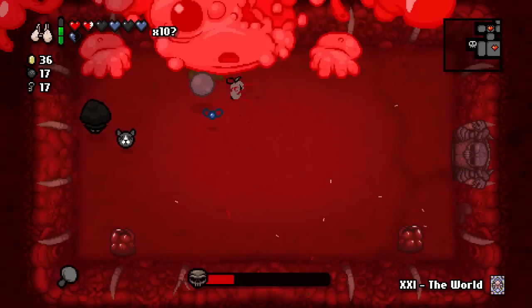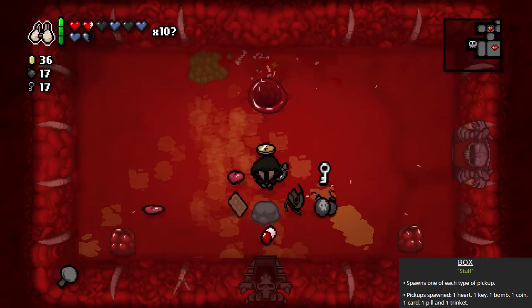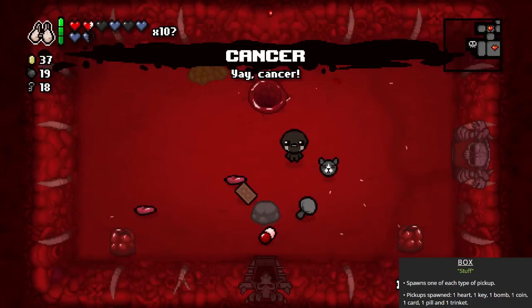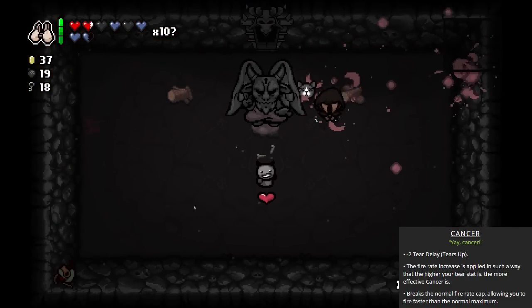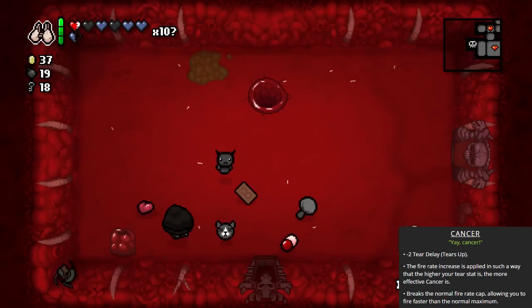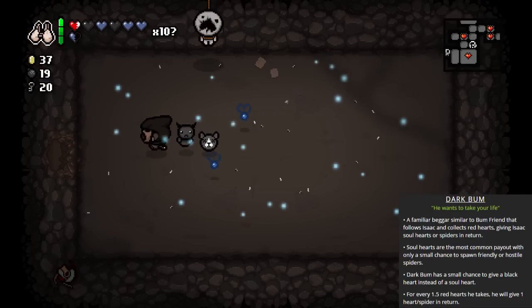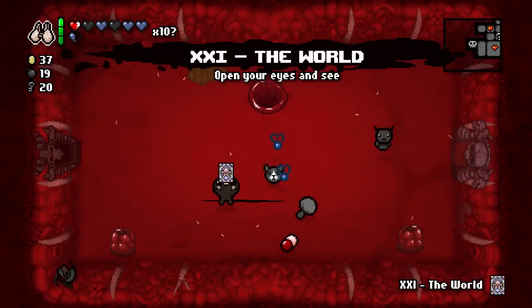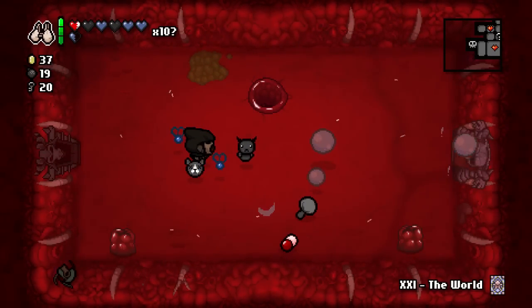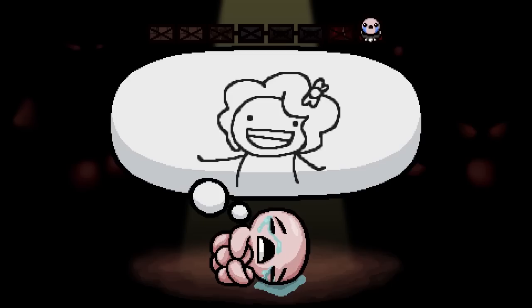Gurdy Jr. is a mama now instead of a pile of gooey stuff. The box drops one of every type of object, and the one trinket it spawned is one of the best trinkets of the entire game. Cancer is just that awesome because it really fastens your ability to shoot tears by a whole lot. I'm going to show this off as soon as I use my Moon card to go to the secret room and get two keys. It basically takes about one tenth of a second to charge our tears — this is how ridiculous Cancer is. It's just the best disease you can have in this game. But not in real life, unfortunately.